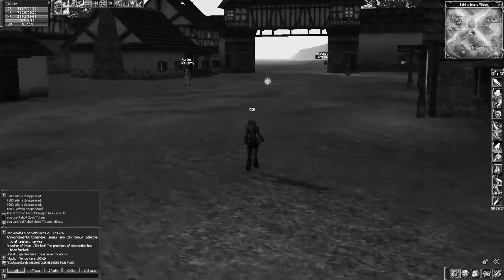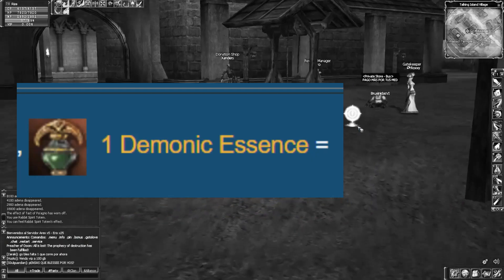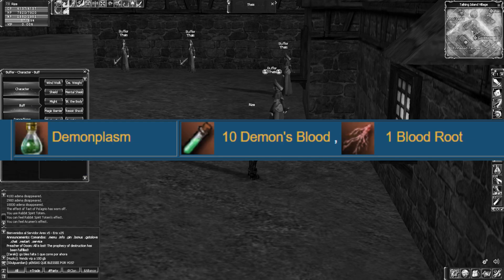Ahora pasamos con el demonic essence. Para el demonic essence necesitamos 10 demon plasms y otro sulfur, y los demon plasms se crean a partir de 10 demons lore y una ramita llamada blood road.